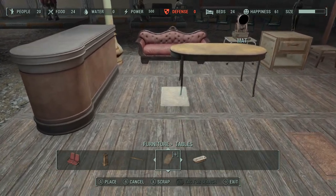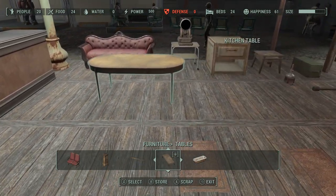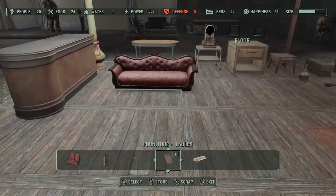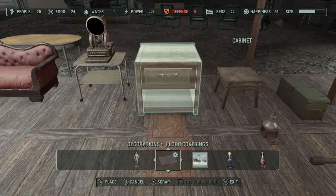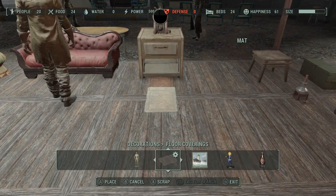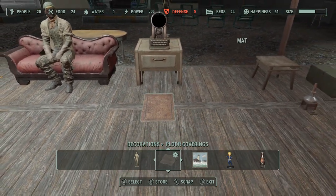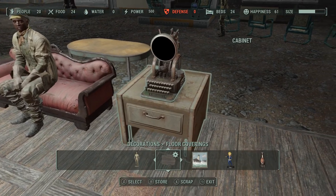If you do this, you might think, well, that doesn't look very good with that carpet right there, and you want to store it. As soon as you do, the object is going to drop down into the floor or the ground or anything else you've got it sitting on. But there are a couple of useful things you can do with how it drops. For example, this container we're placing over this computer — once we store the carpet, the container drops down, exposing the keys to the computer, and it has a pretty good look to it.